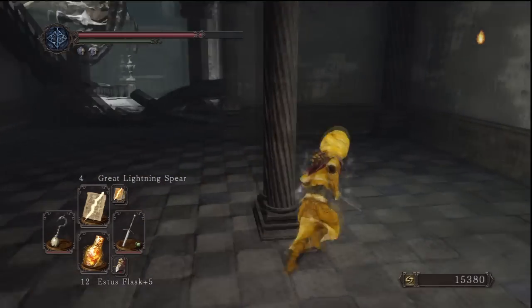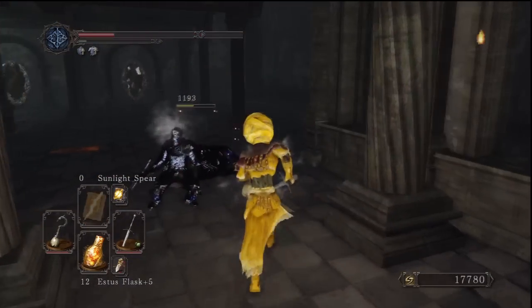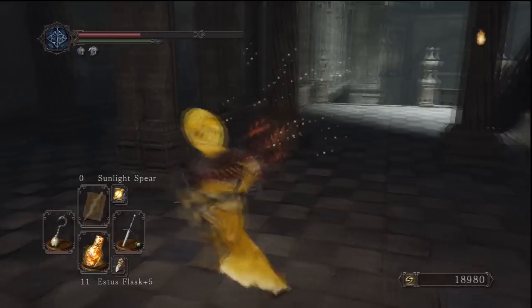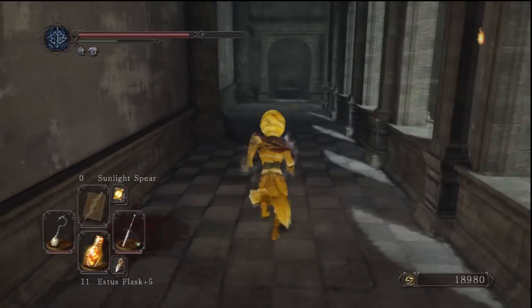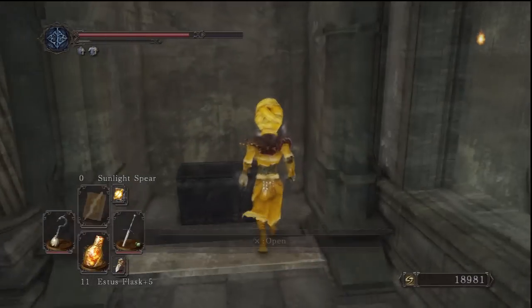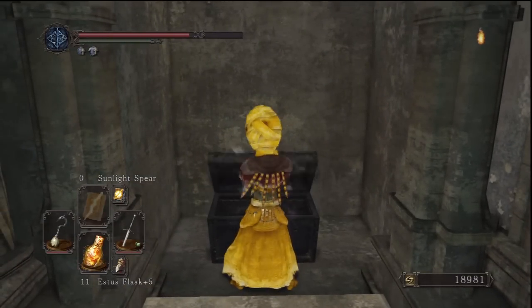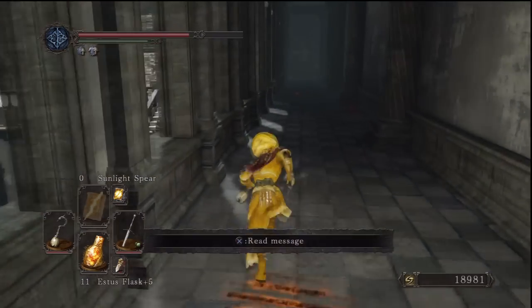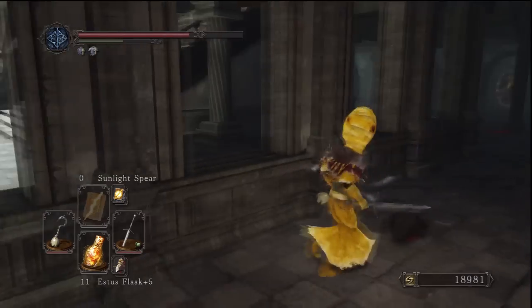Up the stairs behind the wall to our left there's going to be an item with loads of these mirror knights - the glass-looking knight shields. They're going to summon a load of NPC phantoms. Once we kill them we can go around to the left and all the way at the end of this hall - watch out for the explosive jars - there's going to be a chest with great magic barrier in it. Don't miss that.